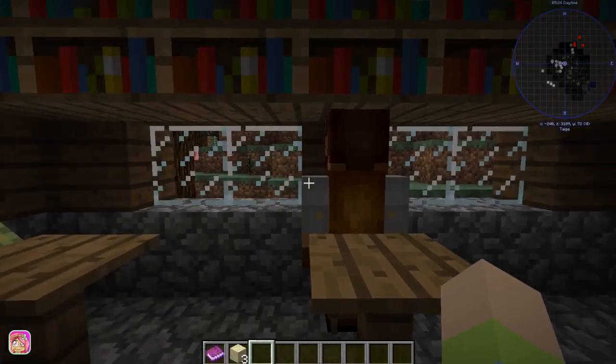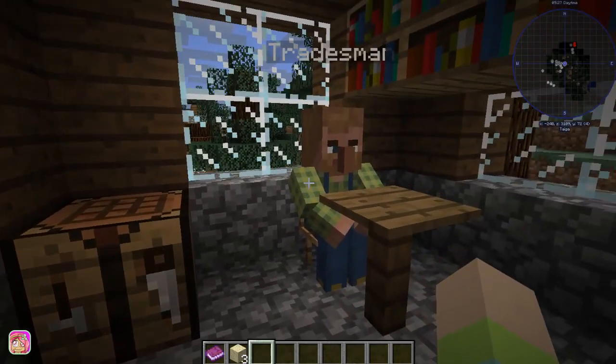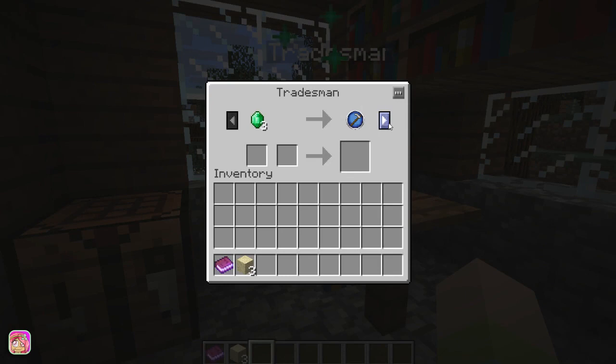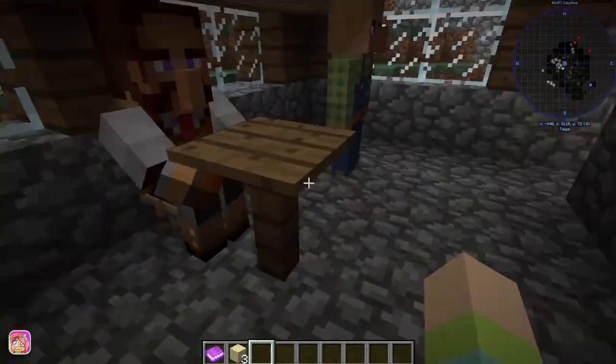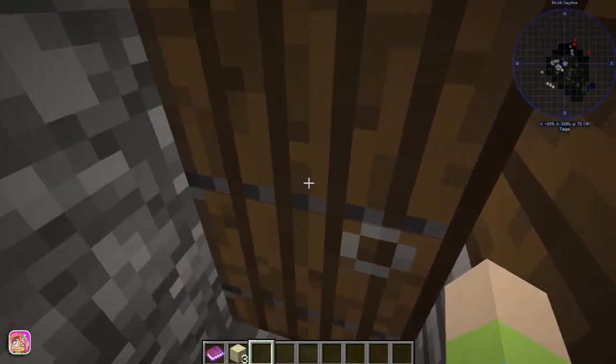We've got tokens for a farmer, teacher, druid, rancher, guard, lumberjack, chef, butcher, cleric, miner, enchanter, blacksmith, and a bard — I don't know what a bard is, but okay. The town hall is supposed to come with a chest, but I'm not sure where it is.